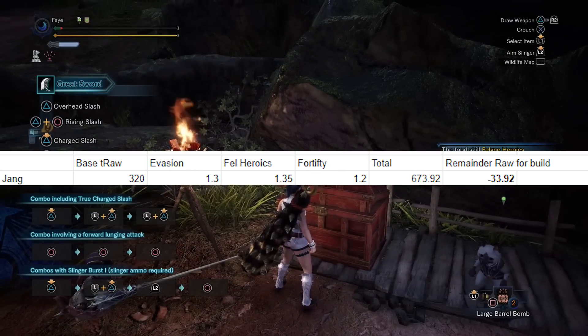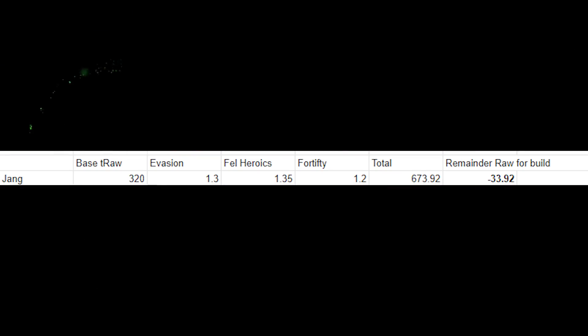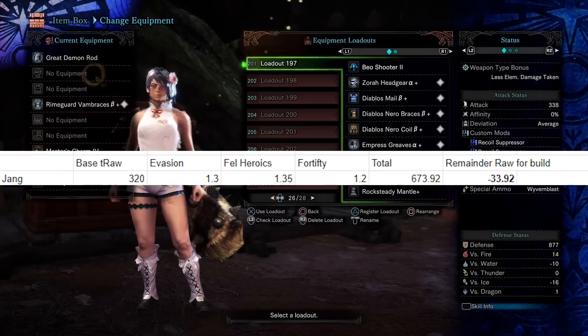In terms of trying to get the highest damage number possible in the training area, this means we can hit the raw cap on a Rajang GS augmented for attack twice with only evasion mantle, feline heroics, and 2 procs of fortify. Just these 3 will push us over the raw cap without ever having to use a mega demon drug, any attack boost, peak performance, or anything like that. This means it's very easy to fit 100% affinity with crit boost 3 and Thunder Attack 6 on the Rajang GS.